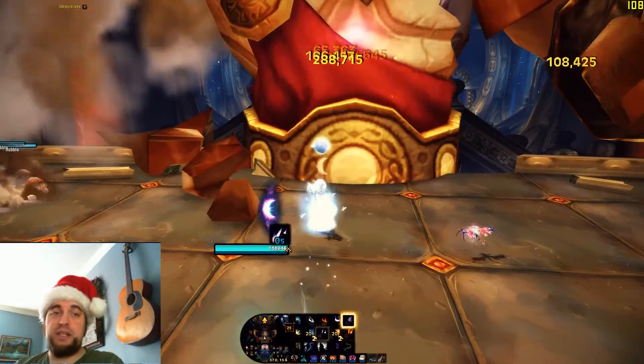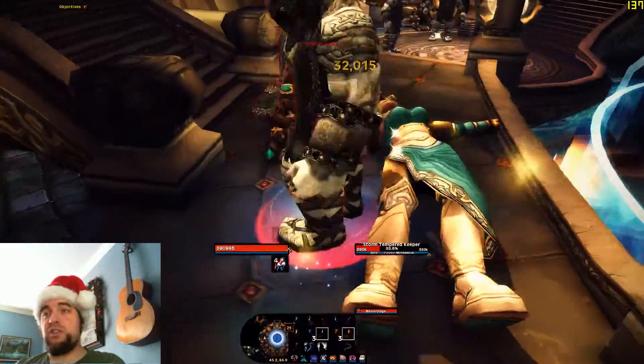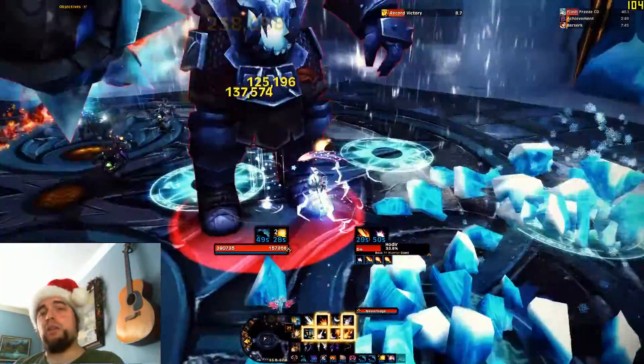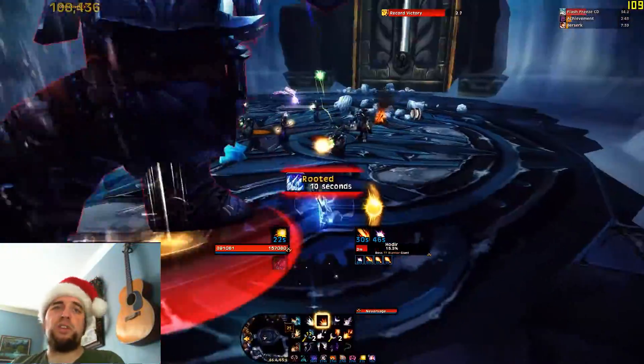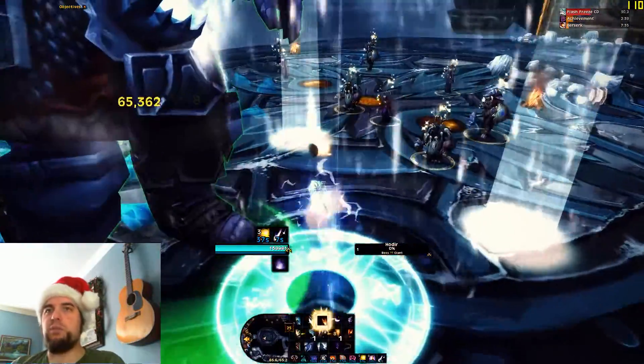Kologarn doesn't have a hard mode, so just kill him. And Crazy Cat Lady doesn't have a hard mode either — just kill her and listen to that incredible shriek when she dies. Next are the Keepers. I like to go anti-clockwise around the room, so that's how I'm going to talk about them. Hodir — you just have to kill him in less than three minutes, which is ridiculously easy. Just burn him down, and that's hard mode.